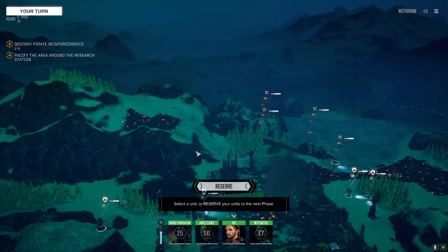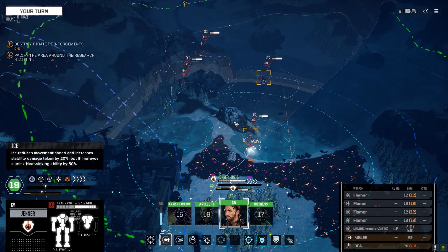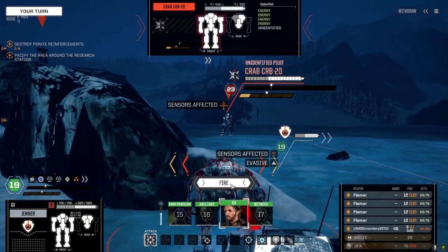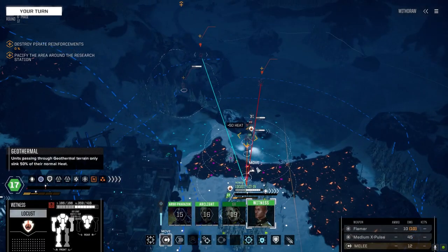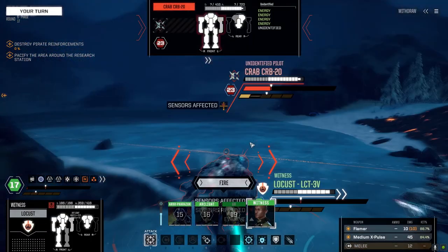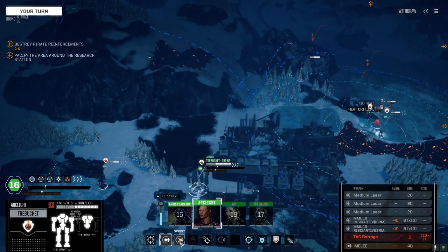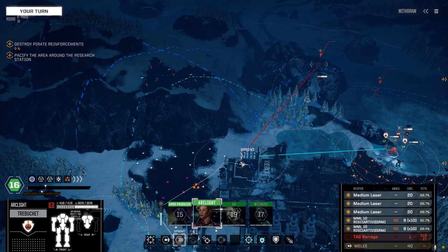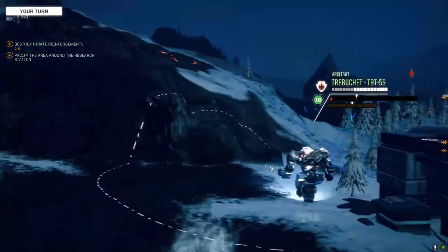I was worried about that but I wanted to kill the turret fast — I thought they might come after us like that. This guy doesn't seem to be hot enough. No sweat — we should be camouflaged behind this rock. Nice, we put him over. Arcolite — can't get that blackjack?